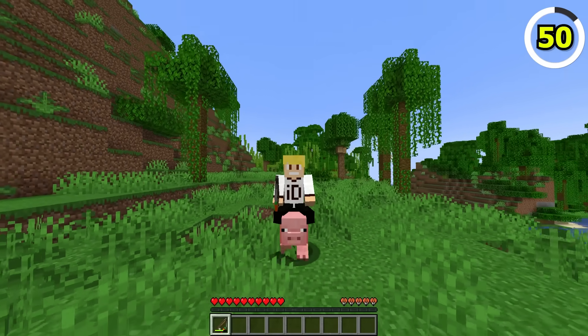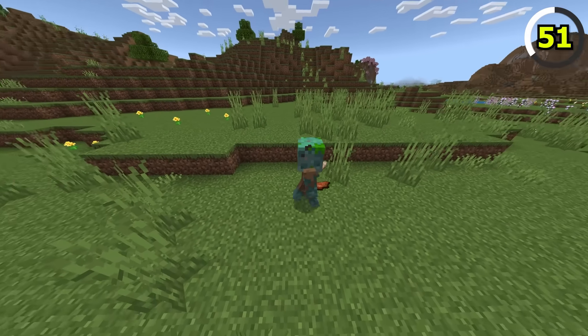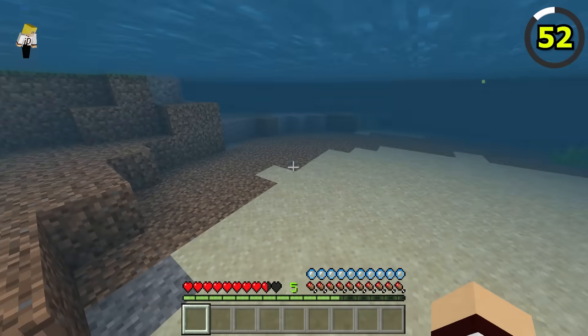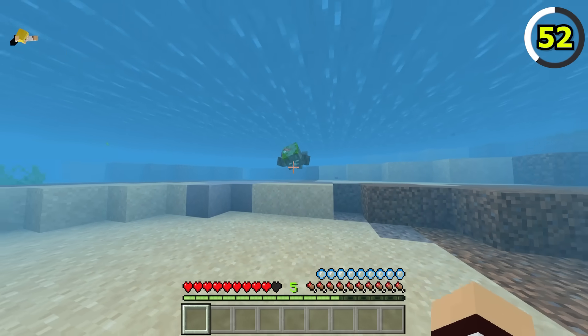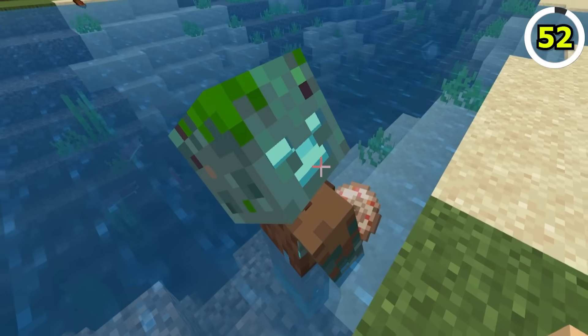In Bedrock, if a drowned is holding an item, it actually starts to walk like the player, which is a little unnerving. What's worse is that drowneds will also swim like a player when they're holding an item as well. Drowneds in Bedrock are really creepy.